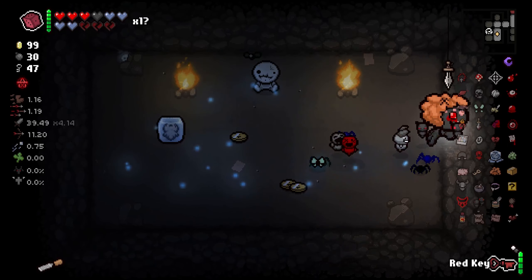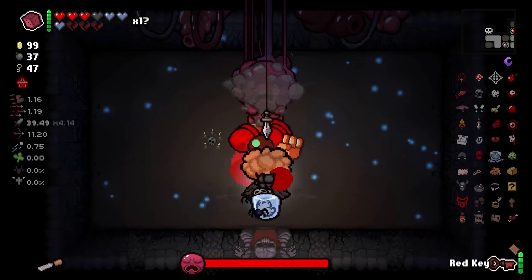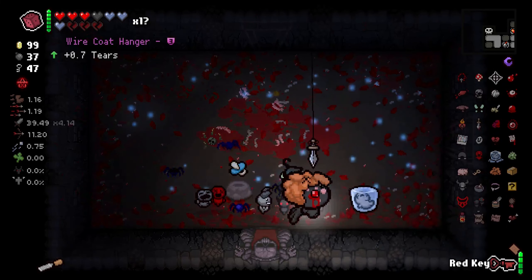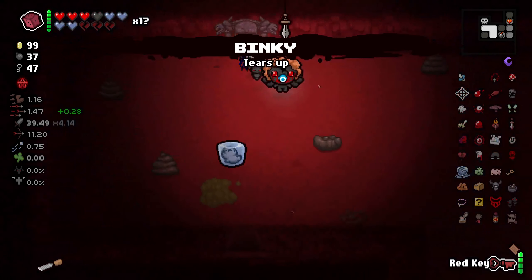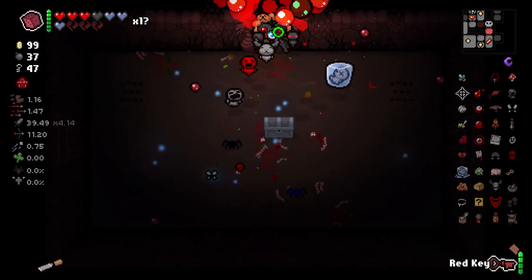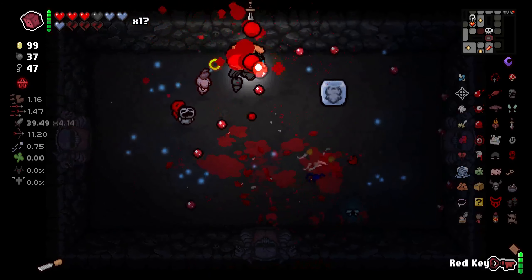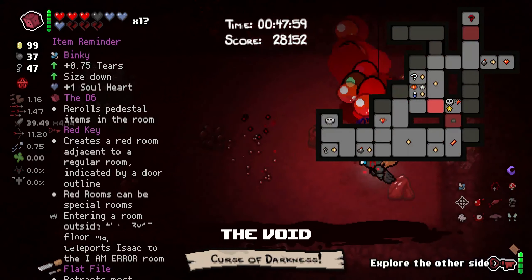Except this is not very helpful to me. Maybe Delirium right away? It's Mom's Heart, okay. Binky and a tier's up — actually two tier's up now that I think about it. Thank you. There's a boss room — two doors, three doors. Jesus Christ, I didn't know that was something that could happen.